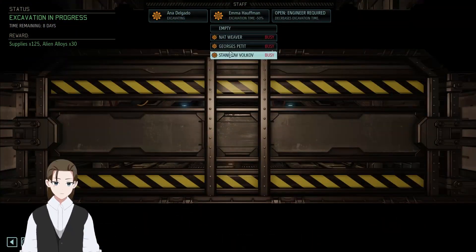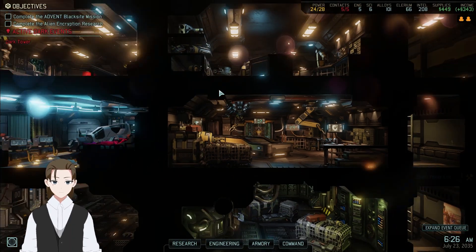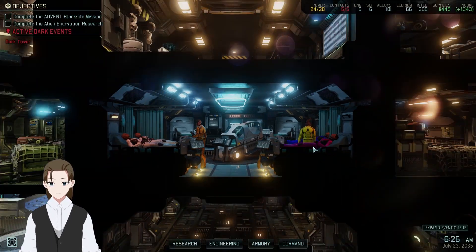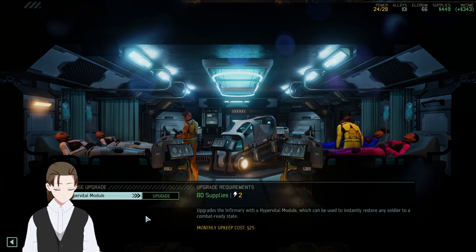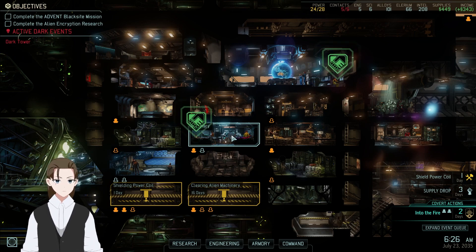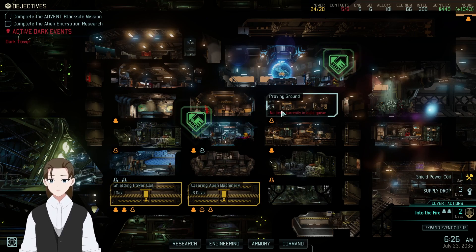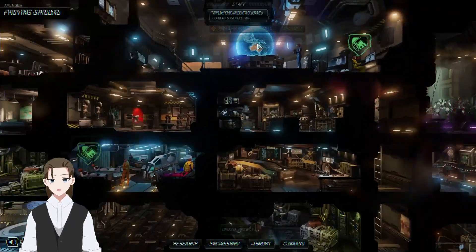Let's take this off really quick. What does the upgrade do? Is that the Hyperstasis pod or whatever? Hypervital module — the Hypervital module basically lets you spend one Illyrium core once per soldier, and they instantly return to 100% health again. But you can only do it once per soldier in the game.